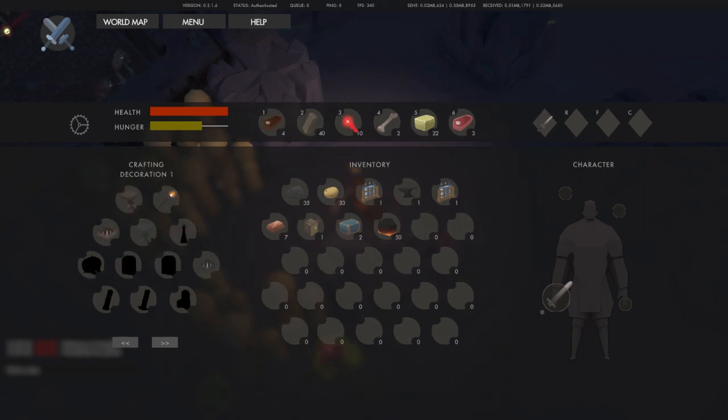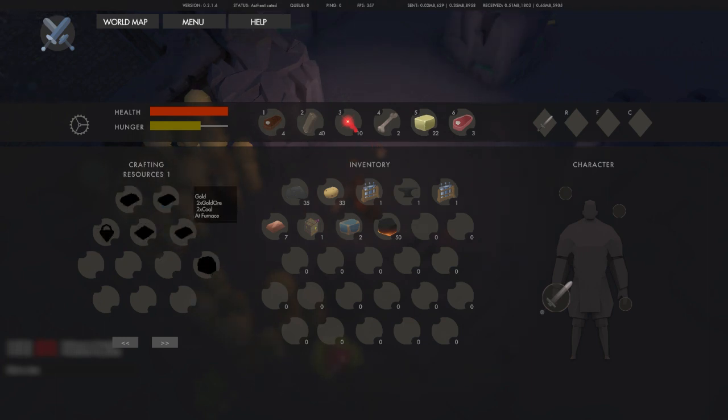Let's take a look at what we can craft. We can make pit spikes, torches, decorations — a doormat, a grave, a gramophone, a campfire, a furnace, a workbench, and a bunch of gold stuff. There's also a bow — 30 wood for a workbench. Let's give that a go.